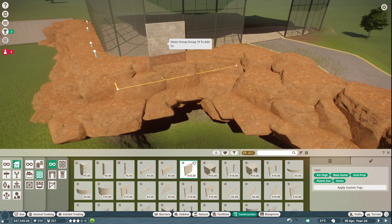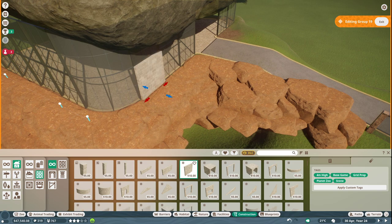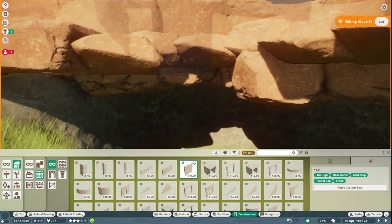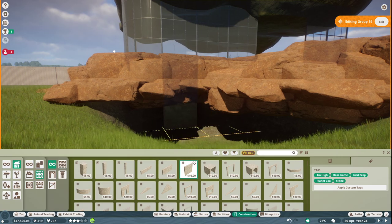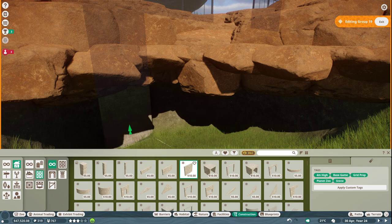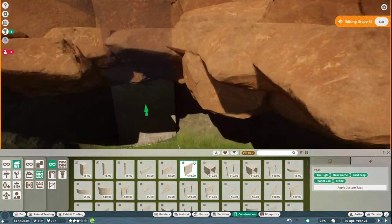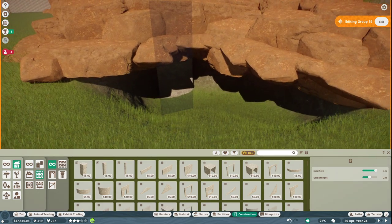I'm glad you guys think it looks interesting — I'm pretty proud of how it's turning out so far. It's a tricky thing to figure out. I need to get this lined up properly, going down here because this is going to be our underground area. There's the floor area — I think our floor is going to be right here.